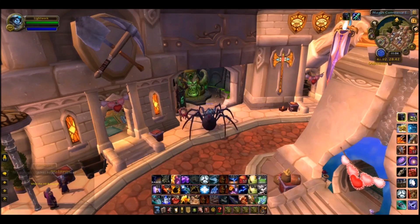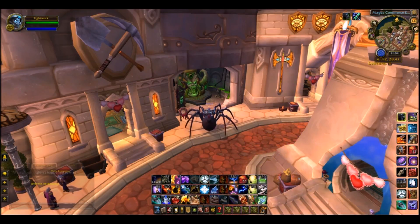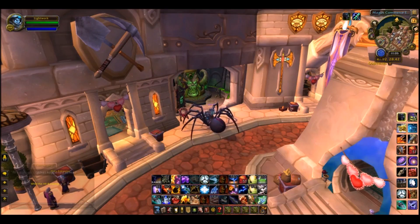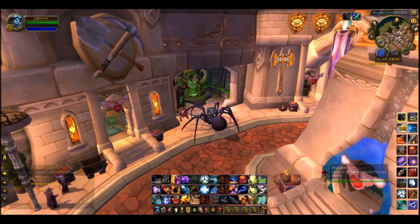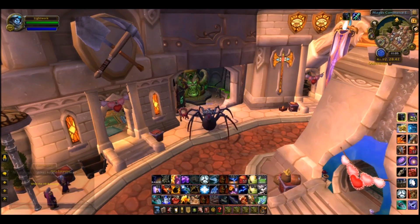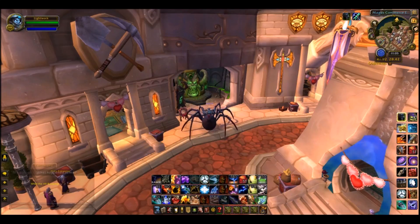These are in no particular order. I use Auctioneer for my auction house add-on. Now you can use either TSM, which I recommend if you're brand new to gold making and there's no limitation on you sitting down to fully understand and learn an auction house add-on. I would definitely recommend picking up TSM. I use Auctioneer because it's super lightweight, the learning curve is a little less than TSM, and I've been playing WoW for over 10 years.